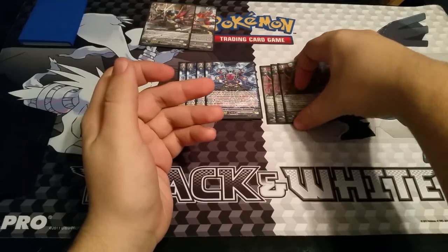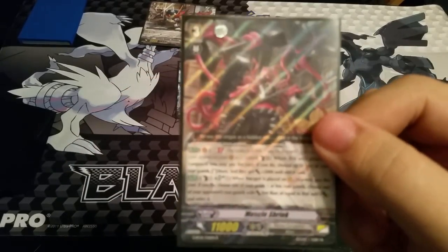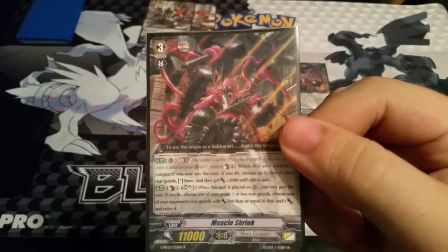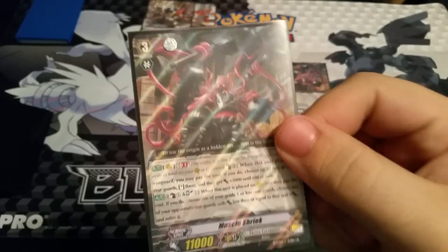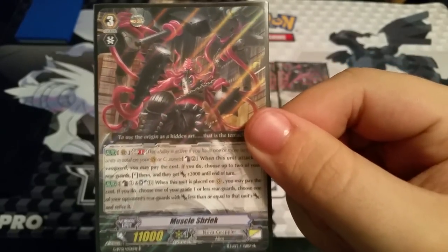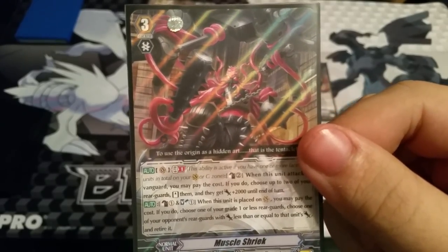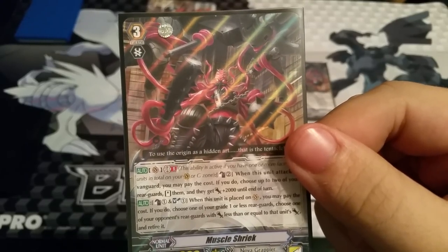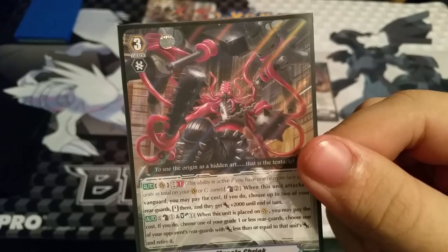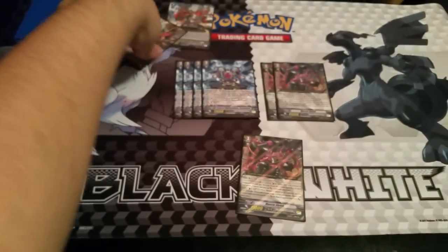Running three copies of Muscle Shriek, which gives some field control. His first skill is Generation Break 1, Counter Blast 2: whenever it attacks, pay the cost to stand two of your units and give them plus two thousand. His second skill — Counter Blast 1, Soul Blast 1 — when placed on vanguard, choose one of your opponent's rear guards with power equal to or less than one of your grade one or less rear guards and retire it. So on placement you can pop your starter to remove an opponent's unit.